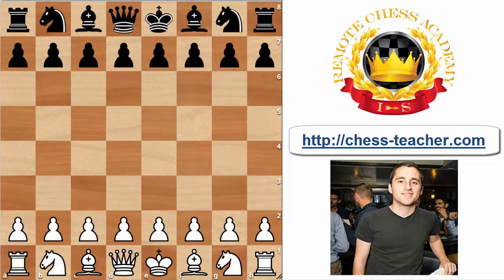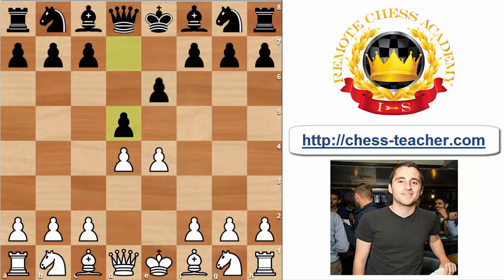The French defense for e4 players tends to be a very annoying opening to deal with after the moves e4 and e6. Many people struggle with how to prove anything against it — it's considered to be a very solid opening for black. In this video I'm going to be presenting an opening repertoire starting with the moves d4, d5, and in this position my recommended move — especially for quick time controls and club players — instead of the more popular moves such as Nc3, Nd2, or e5, is the very little-studied move Bishop to d3.